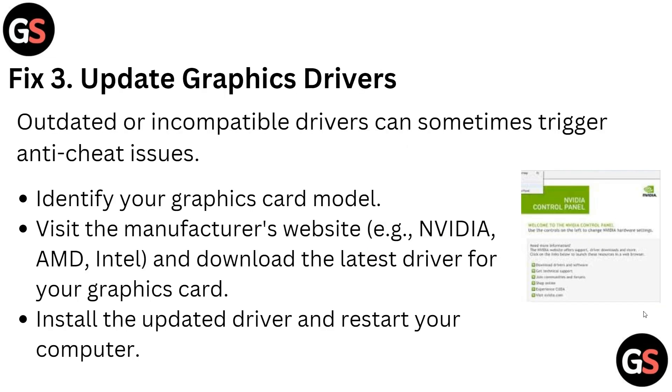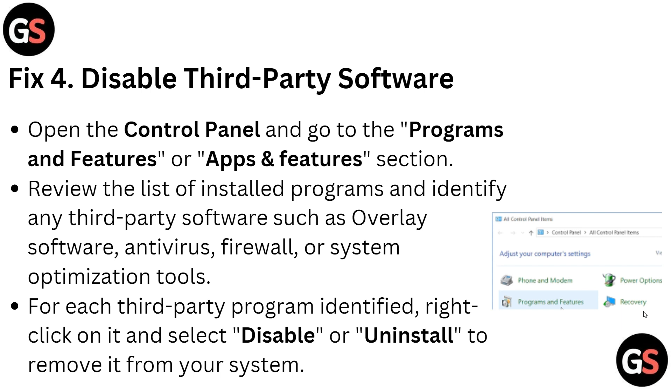Fix 3 is to update your graphics driver. Outdated or incompatible drivers can trigger anti-cheat issues. Identify your graphics card model, then visit the manufacturer's website — NVIDIA, AMD, or Intel — download the latest driver for your graphics card, install the updated driver, and restart your computer.